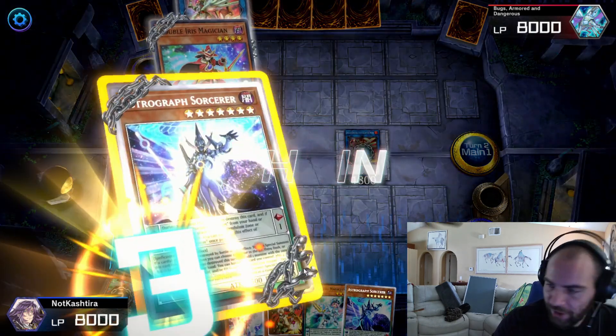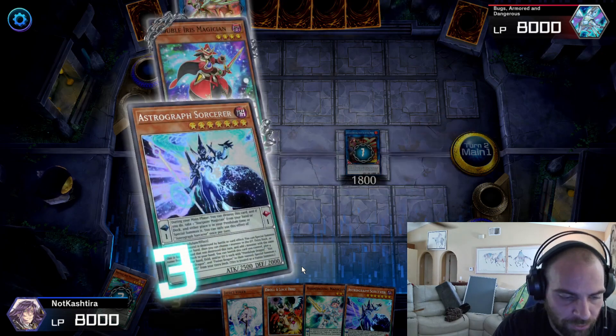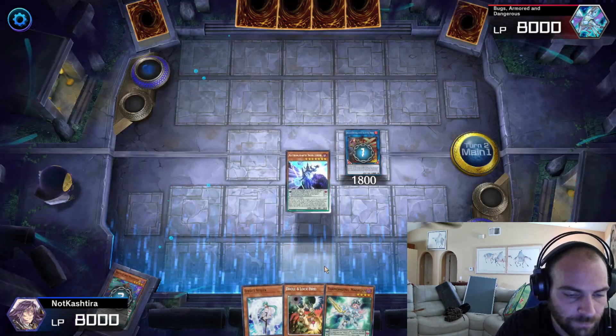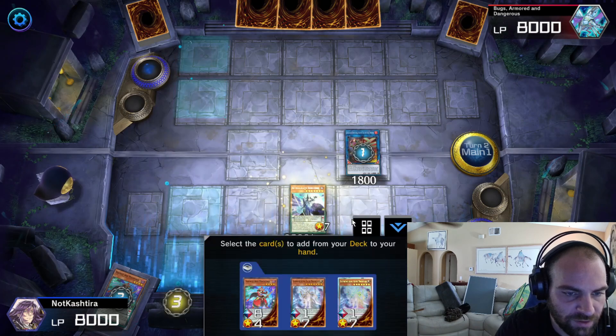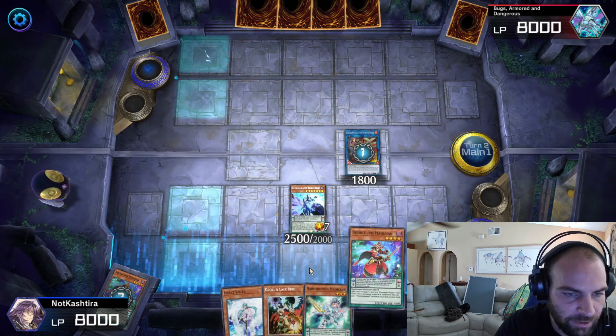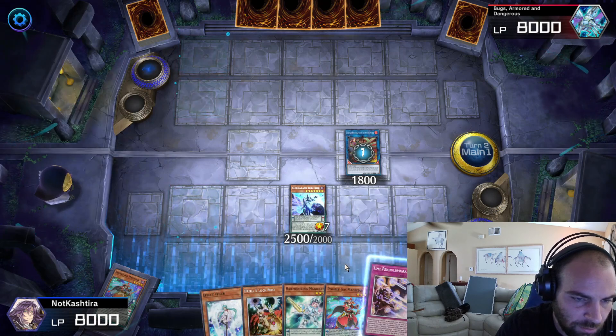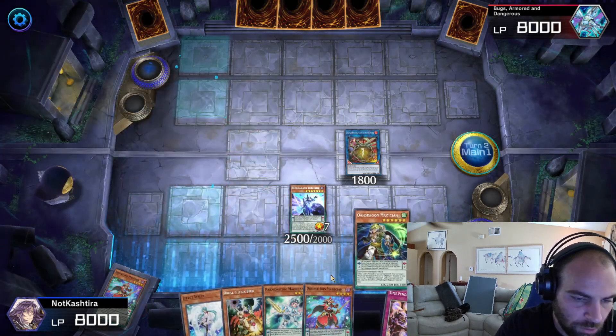Trigger, trigger, chain — three times. Summon the Astrograph. He's going to search for your Double Iris. Double Iris — we're going to search for your trap card. Electrumite is going to draw a card. One Double Iris negated. We're going to link it off into Exceed the Pendulum.